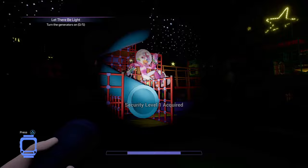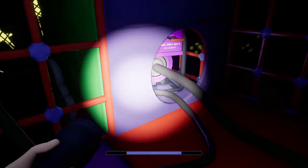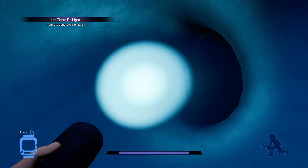Let's start off here. Turn on our flashlight. We're going to this left play structure, right up this slide. We're going to go right up the slide and get our first generator on the left. Then you just turn right back around and go right back down that slide.